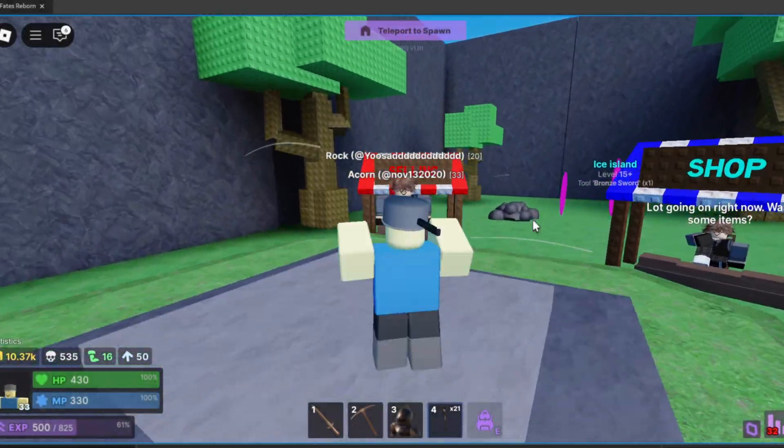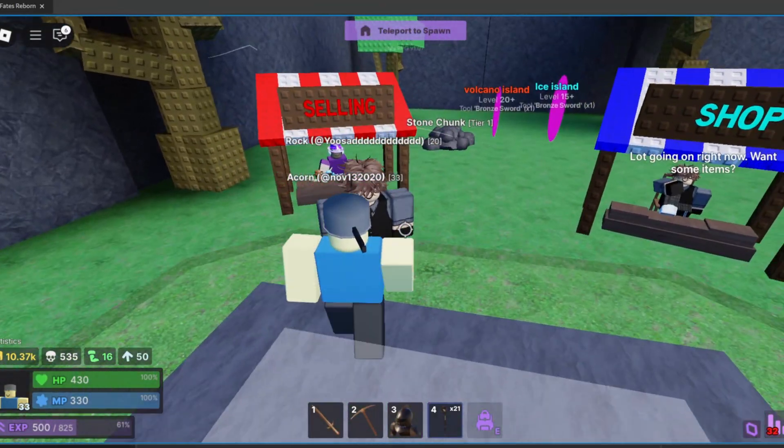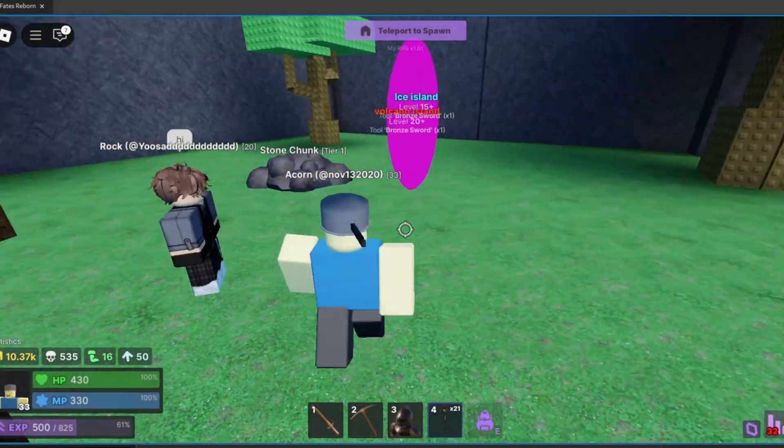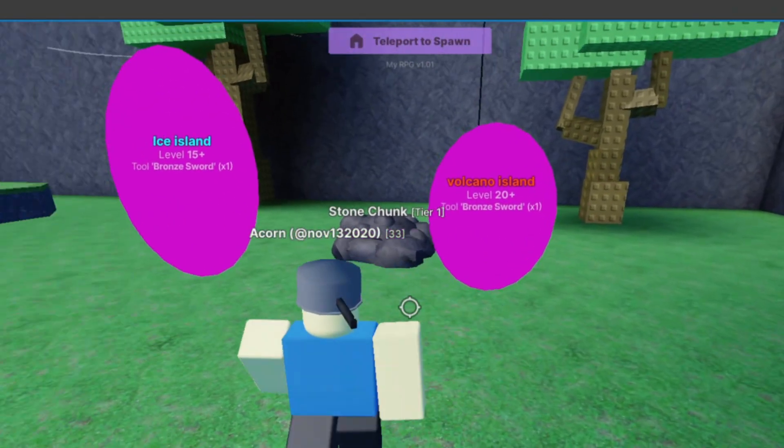Alright, hey everyone. I'm going to be interviewing my friend Yosad about his island. Alright, let's see your portals. First, we have the ice island that he made and the volcano island.